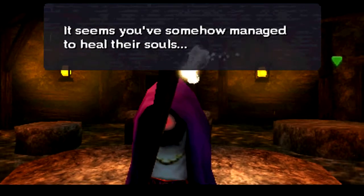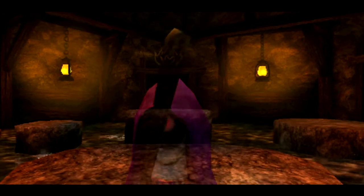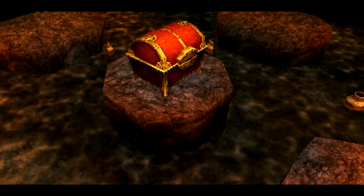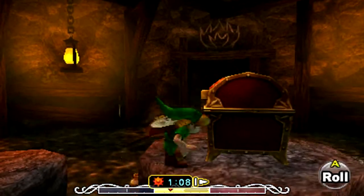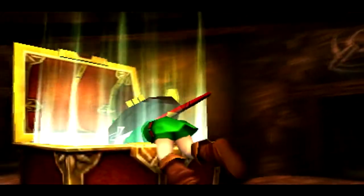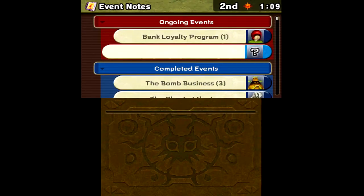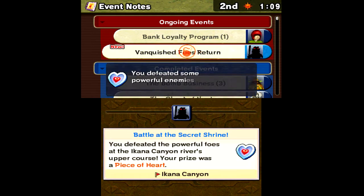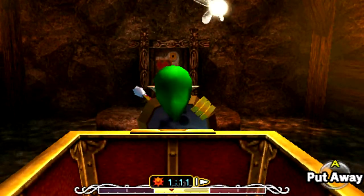An NPC says: 'You really are an amazing person. It seems you've somehow managed to heal their souls, but I shall vanish soon myself.' It's like Angel Beats, you know? Everyone disappears as soon as they are satisfied with their life. And there's our heart piece — very, very nice. That doesn't look like the person we were interacting with. I wonder what's up with that.